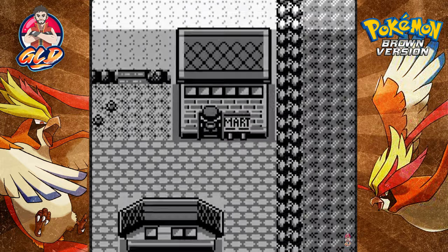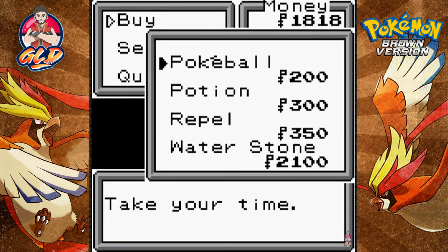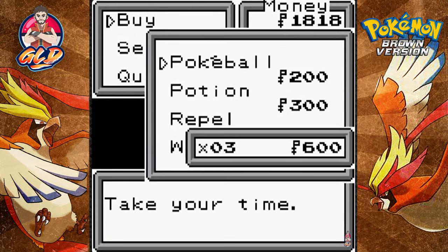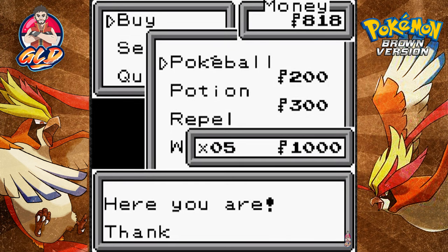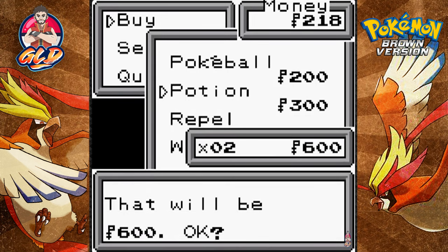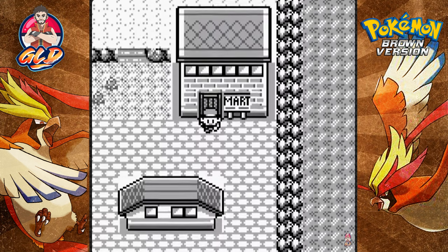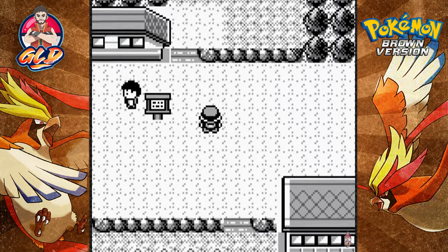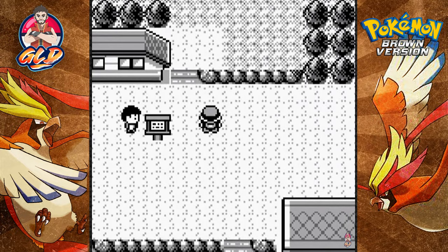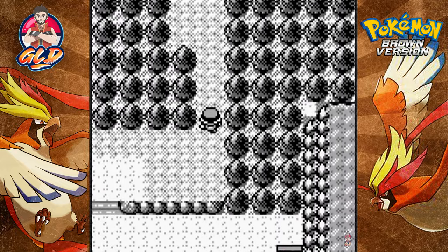Let's go ahead and stock up on five Pokeballs and two potions just for the hell of it. I know I can buy repels but I don't want to, mainly because I kind of want to see what Pokemon we can find here.